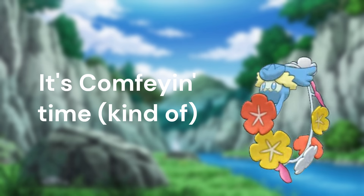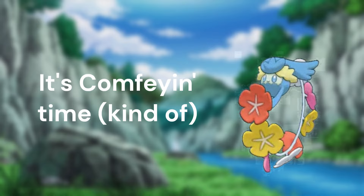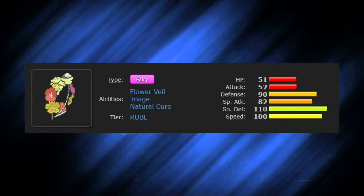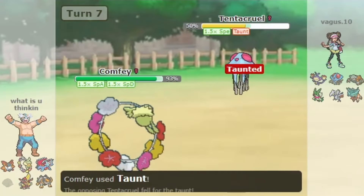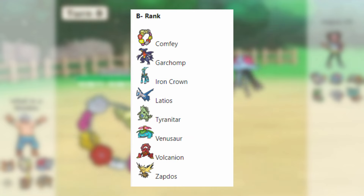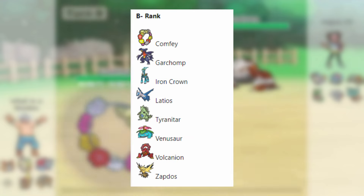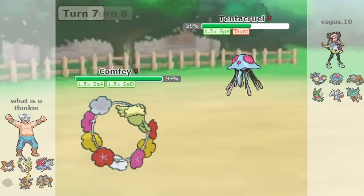However, in Gen 9 things have changed quite a bit for this previously unviable Pokemon. Comfey not only has risen up from PU to RUBL, but has seen a significant rise in OU viability. While there's not enough usage to secure a spot in the OU tier, it is rated a B-minus tier Pokemon in the viability rankings, which is the same as Garchomp of all Pokemon. This is a huge step up from its previous unranked status.